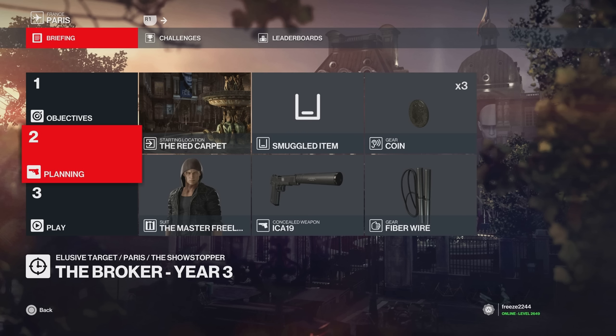Yeah, what's up guys, my name is MrFreeze2244 and welcome to the Broker Year 3 Elusive Target. For this video I'll be showing you two different methods for this one. The first method is going to be a default loadout guide for all the new players. The second method is going to be a more efficient method for more experienced players, involving the medic gas device. I'll leave the timestamps in the description for whatever you want to choose. Basically this is going to be a pretty much definitive guide, so here we go.